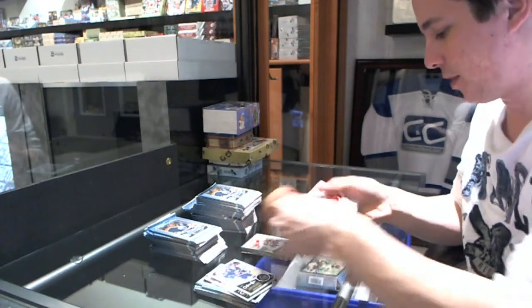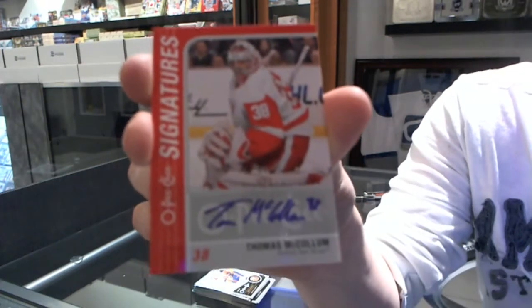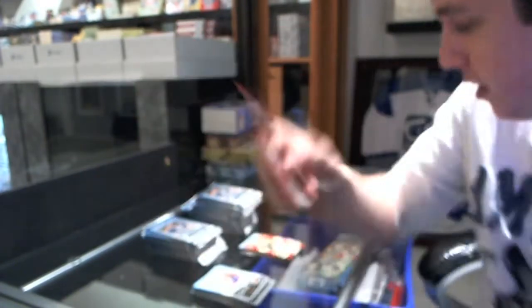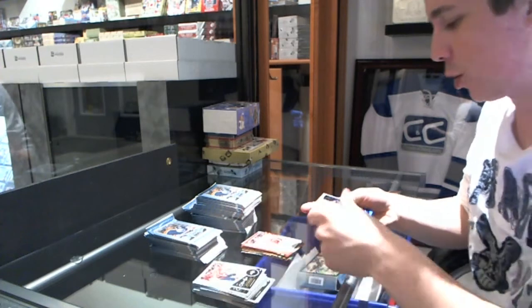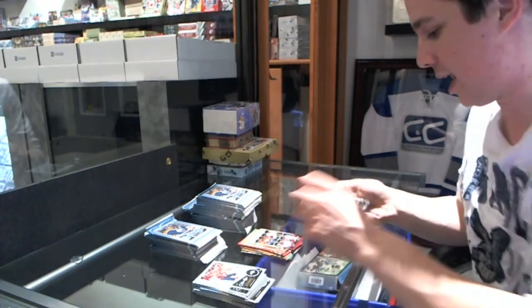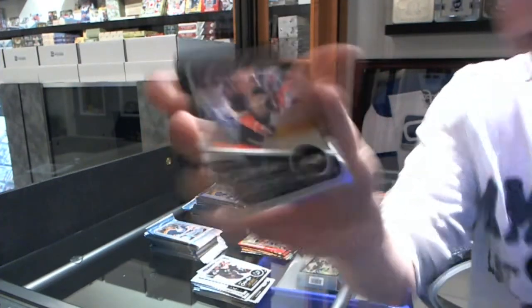We've got a retro for the Senators' Daniel Offerton, and we've got an OPG Signatures for the Detroit Red Wings' Thomas McCollum. Always nice to get a key hit. And we've got a retro for the Devils' Henrik Delinder, team leaders of the Colorado Avalanche, and a black rainbow numbered to 100 for the Anaheim Ducks' Bobby Ryan.